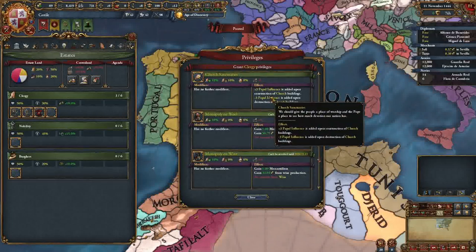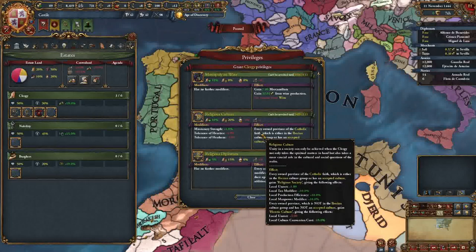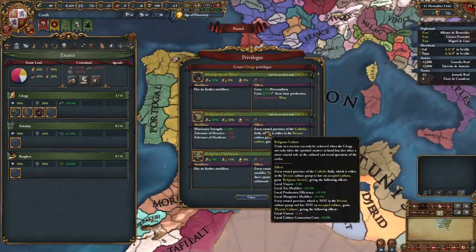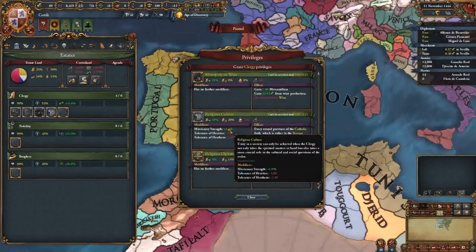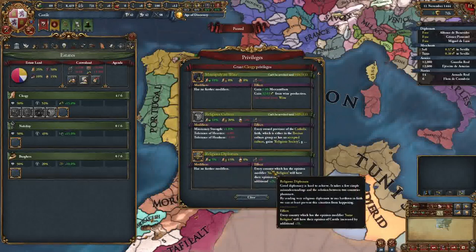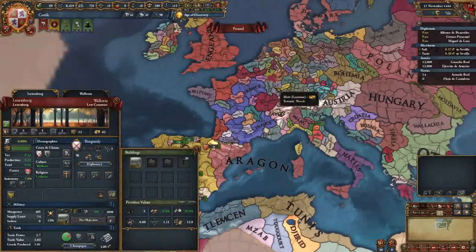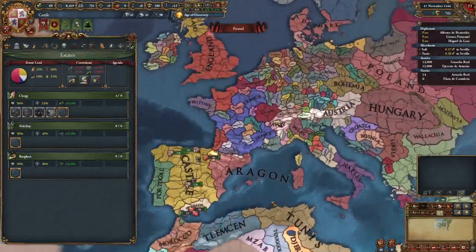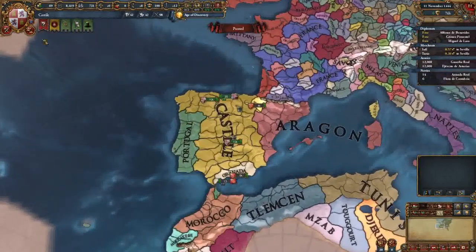We're going to take Expansion of Zealotry. Religious Culture is one of the most important ones to take - it costs five crown land but makes our provinces 10% better, which is incredibly valuable, plus we get 1% missionary strength against Sunnis. If you're a smaller nation you could take religious diplomats to help get a bigger nation to ally you sooner - it's also a good way to combat aggressive expansion in the HRE.